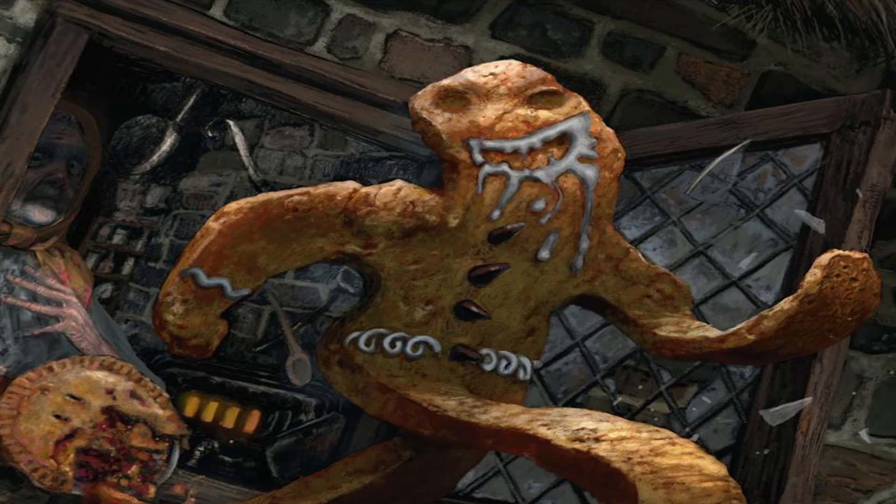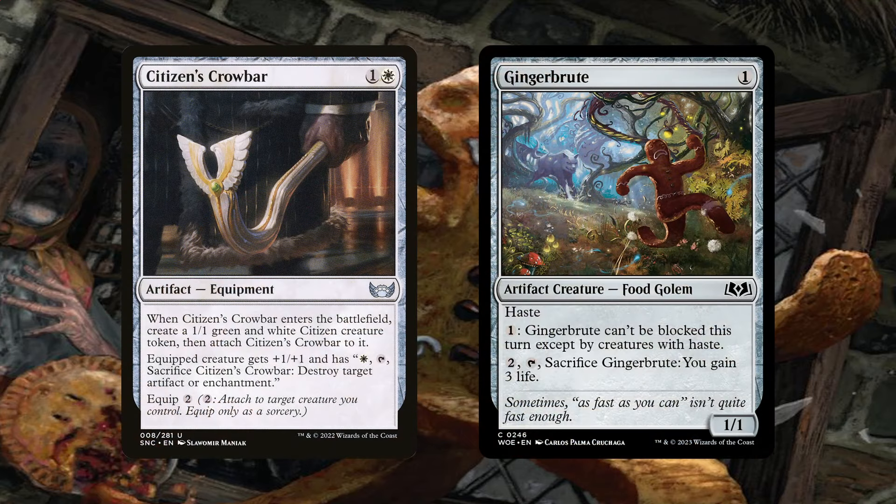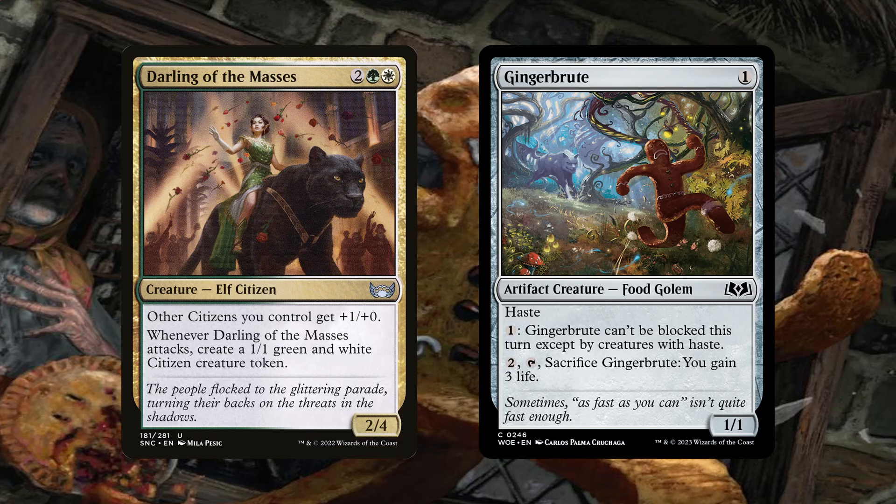Following that, we have Citizens' Crowbar out for an additional copy of Gingerbrute. This fulfills two key goals: first, players have expressed that there simply aren't enough citizen payoffs in our cube for Crowbar to really feel like it pays you off, but those same players also warn that adding Darlin of the Masses might make green-white citizens too strong. Second, in keeping with the mental preservation of our players, some expressed concern about the flavor of using a crowbar to destroy a gingerbread man — that level of violence feels unnecessary, and with the increase in Gingerbrutes from this update, we're inclined to agree.